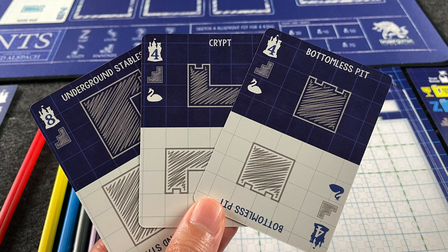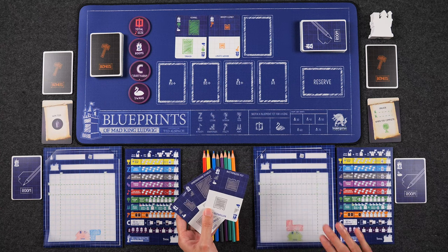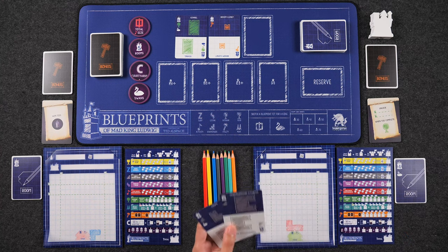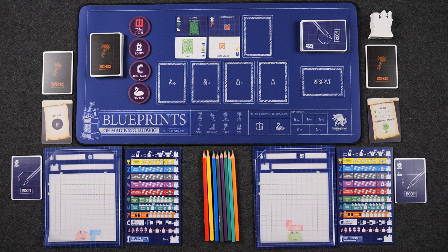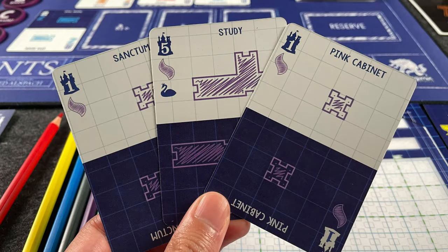Downstairs rooms are sort of unique because when drawing them on your blueprints, all downstairs rooms must be connected to each other. The first downstairs room can be connected to any room in your blueprint, but each additional downstairs room needs to be connected to another downstairs room. Completing a downstairs room allows you to add a secret door — you're basically drawing in an entrance in one of your rooms that didn't used to exist. This entrance can connect to another room or it can connect to an empty space. If you have an empty space on your blueprint that is completely surrounded and has an entrance to it, that is considered a courtyard. At the end of the game, you're going to score 10 points for every courtyard you have in your blueprint, and you can use secret doors for this purpose. Living rooms allow you to remove a door on an existing room, so if you find yourself with a door you just cannot close, this is a great option.